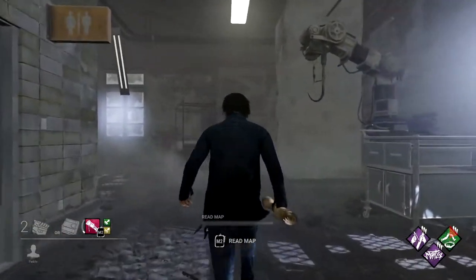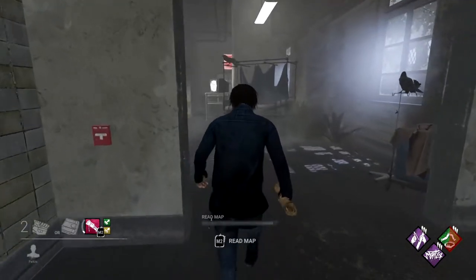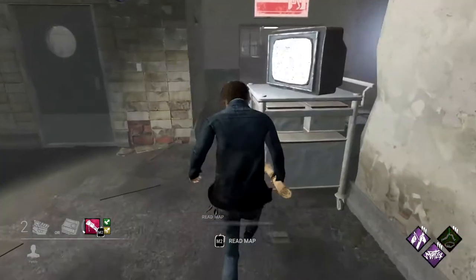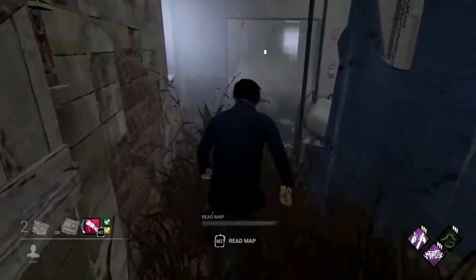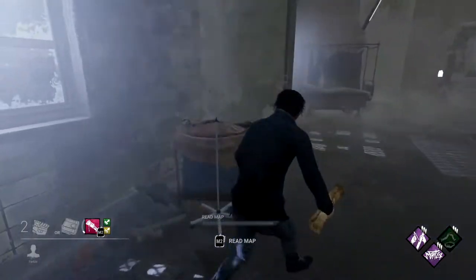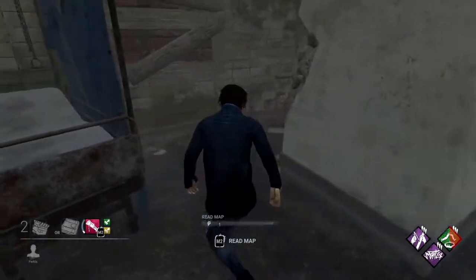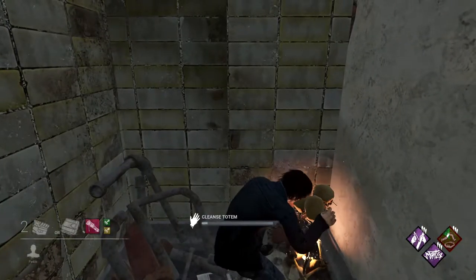The third corner totem is in a corner that has a large pillar, usually sectioned off by a gurney. This totem is one of the easier ones if you know what you're looking for, but if you've never seen it, it's easy to pass because it's tucked away behind the gurney. So if you see this large pillar, give a little look behind the bed.